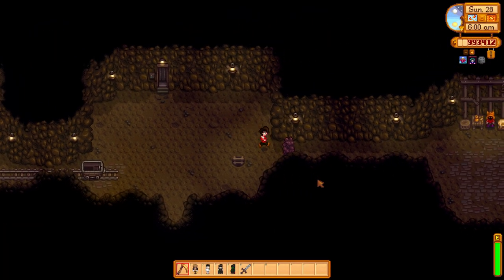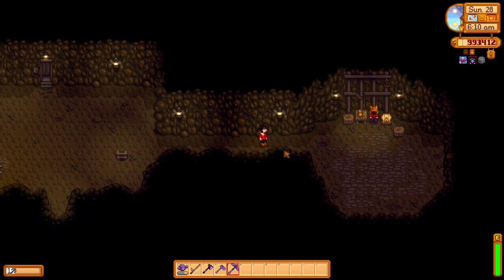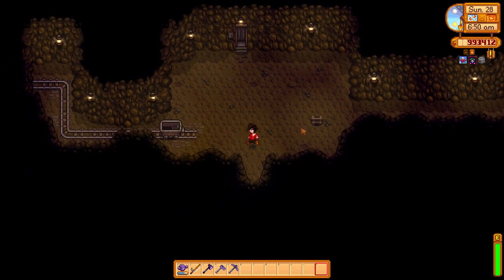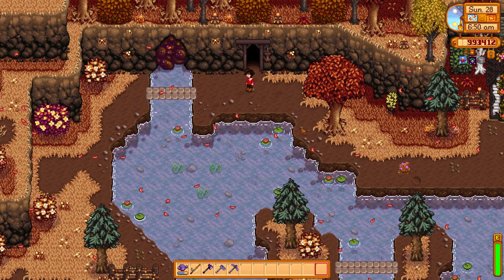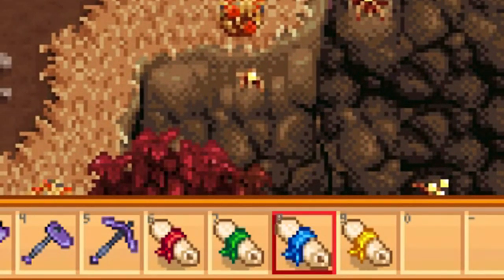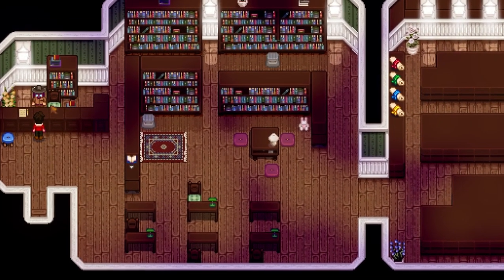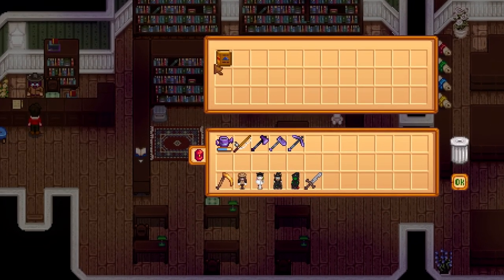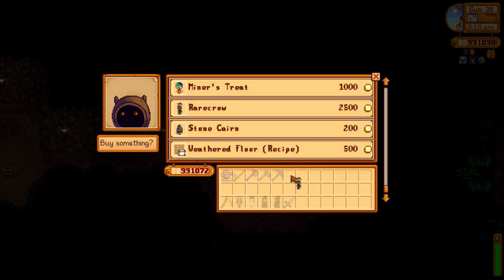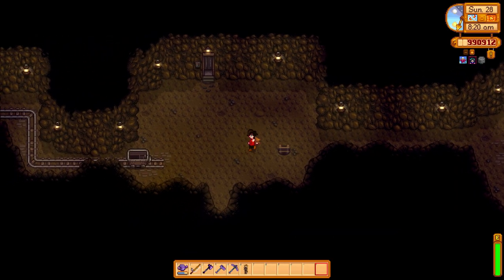You will be able to find another rare crow from the Dwarf in the mines. You're going to need to upgrade your pickaxe to steel in order to break the rock and get access to the Dwarf. Once you get there, you can speak to him, but before you can understand what he says, you need to find the four Dwarf Scrolls, which you can find in the mines by breaking crates or killing enemies. Once you have all four, donate them to the museum to Gunther, and then you will be able to understand him.